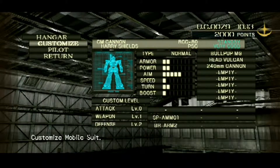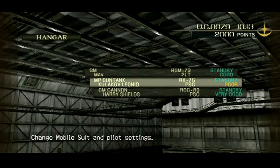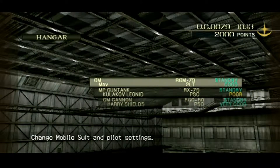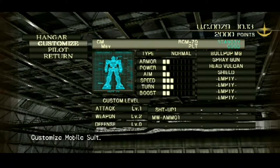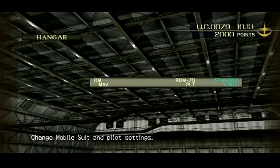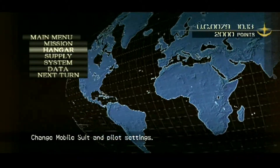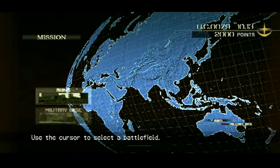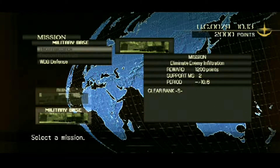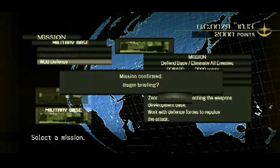We left off a couple days ago. I've upgraded the cannon's weapon and defense a little bit, and my GM's weapon and attack a couple levels. So we are ready to go — we're at the mission deadline. I think I got a new weapon for the GM. We'll check that out here in a minute. Let's begin the briefing.